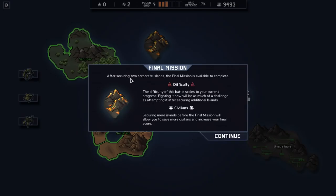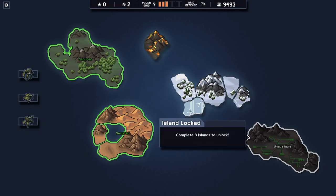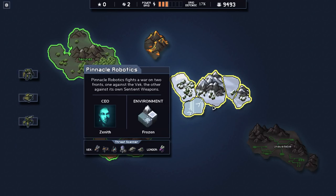So we have six reputation points. What I could do is get two reactor modules and then just spend the entire next section going for mostly lightning bolts. It's a bit risky but that's how we're going to do it. So I think we're done with this island and now we're in very blind territory. After securing two corporate islands, the final mission is available. The difficulty scales to your current progress, but securing more islands will allow you to save more civilians and increase your total final score. So maybe we'll do other islands because I haven't done these at all - plus I'd like to see them.